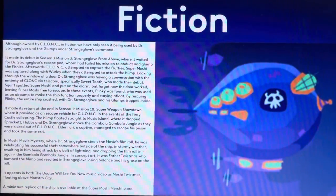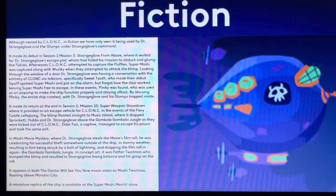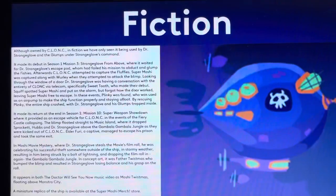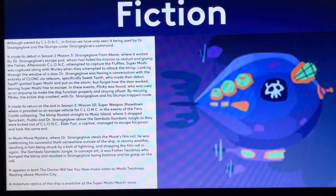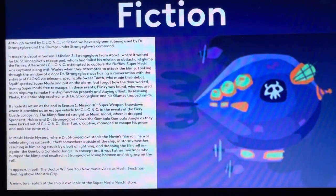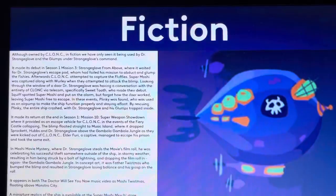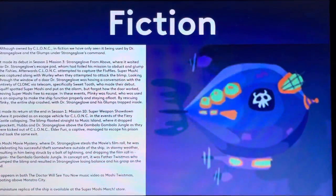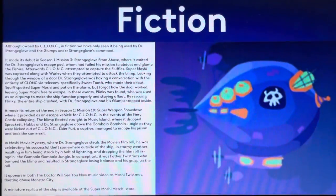Afterwards, Klock attempted to capture the Fluffies. Super Moshi was captured along with Whirly when they attempted to attack the blimp. Looking through the window of a door, Dr. Strange Glove was having a conversation with the entirety of Klock via telecom. Specifically Sweet Tooth, who made their debut. Super Moshi was on episode 410, Whirly on episode 479, and Sweet Tooth on episode 415. Please go check those out after you're done with this one.